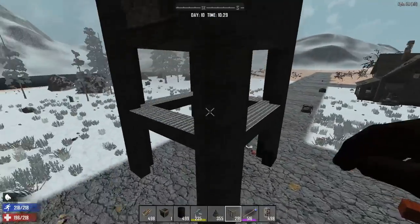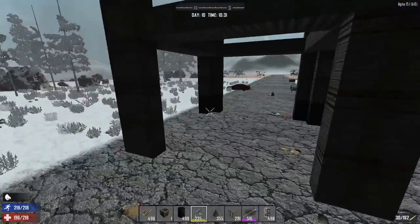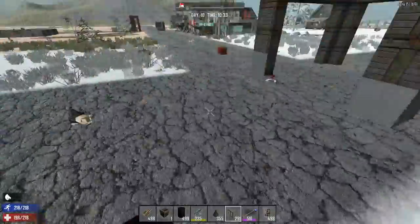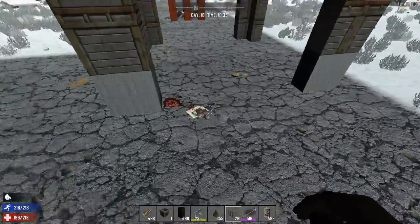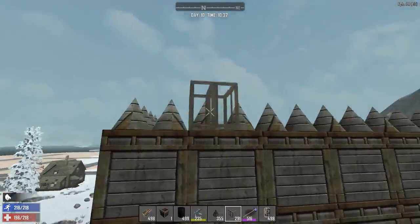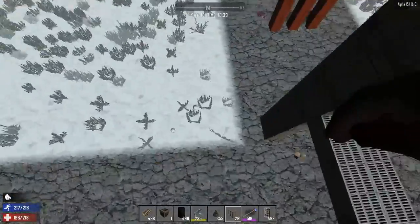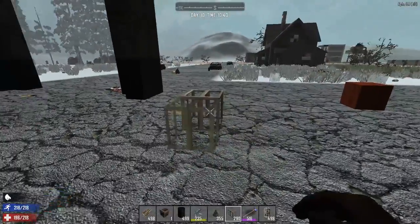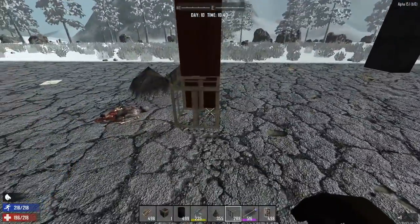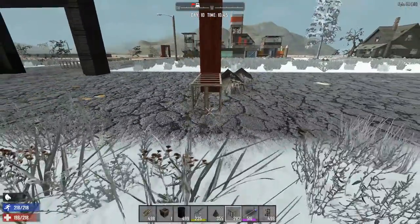A couple things I forgot to mention: if you are placing this base down in bedrock, you might want to have the same sort of spike pit — which I describe later — up here, down here as well. So it would look something like that.